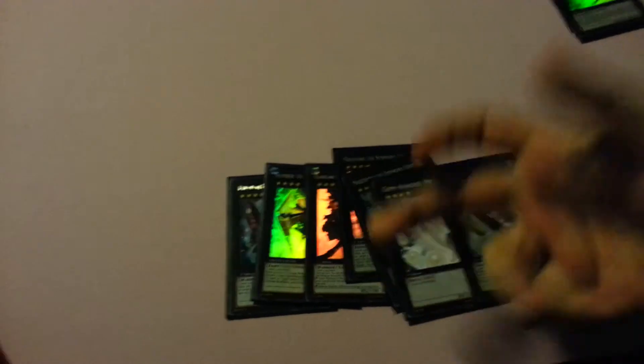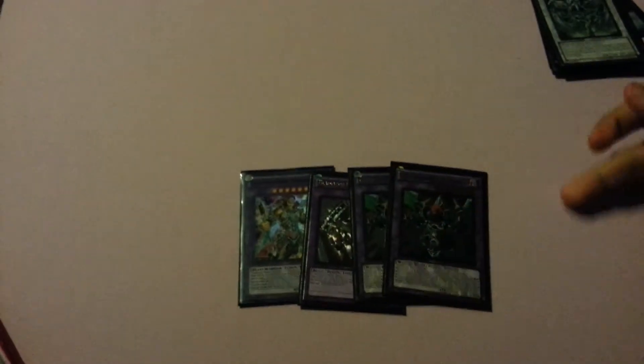I also have Pearl and Utopia for rank fours. For synchros I run Stardust Dragon, and for fusion I play one Elemental HERO Great Tornado because there are matches where you want to bring him out — he's big and negates their spells on Dark Worlds. I really want to bring Darius up to two. Double Gyzarus is really good with Call of the Haunted, it pops two cards and brings out two GBs.